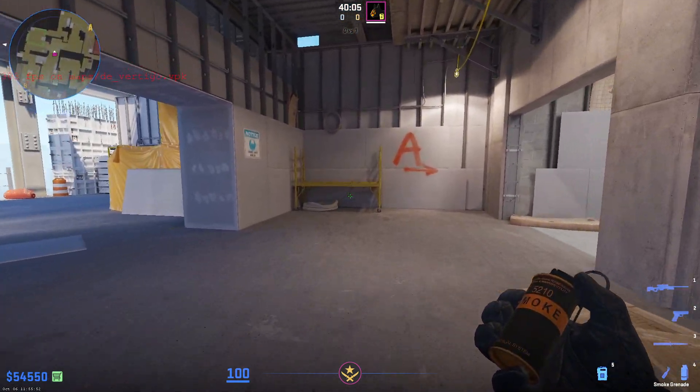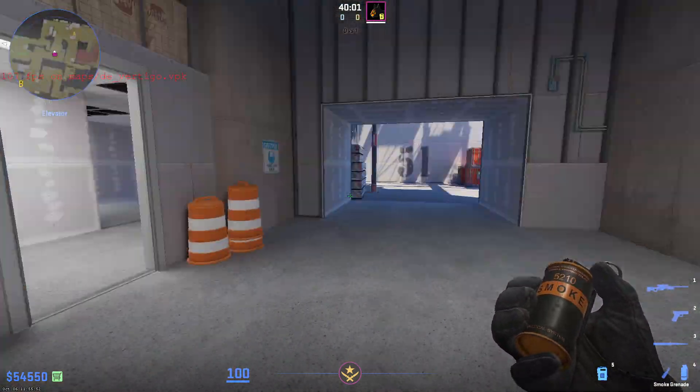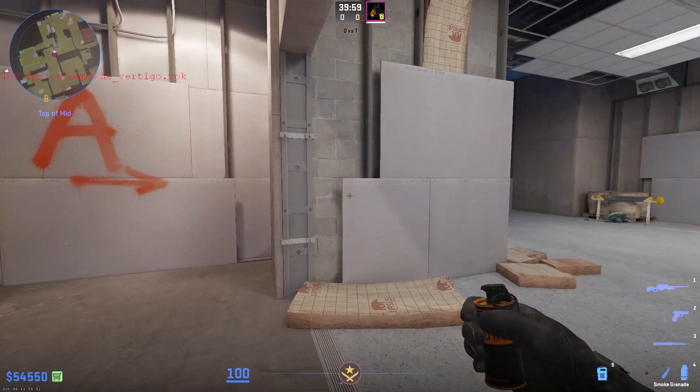Welcome back to another CS2 Util video. Today I wanted to show you how you can smoke off a ramp on Vertigo for early ramp control.